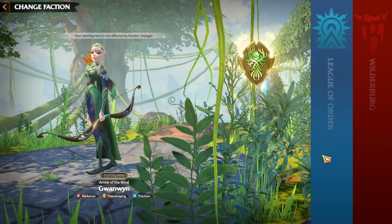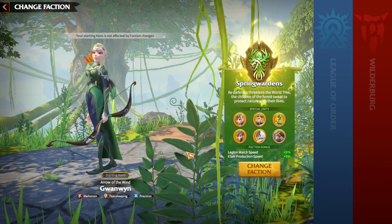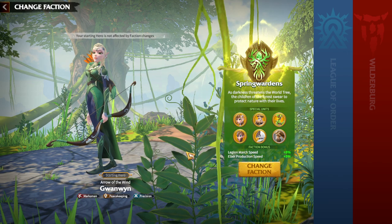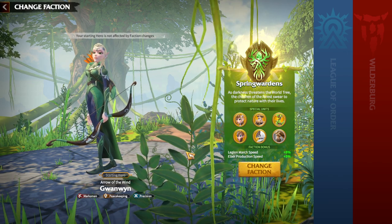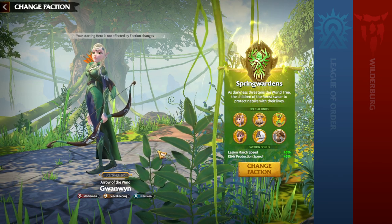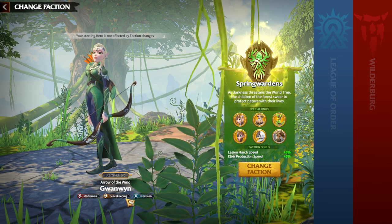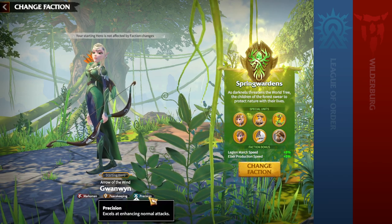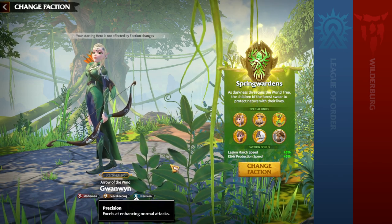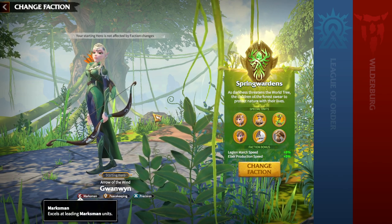So Wyvern Riders take second place, Celestials first, and Forest Eagles third. Now let's talk about starting heroes for each faction. Starting heroes really matter because they're the first heroes you'll awaken and play with. For Spring Wardens, Gwenwin is totally fine — not the best, not the worst, better than average. I like that Gwenwin as a marksman hero has the Precision talent tree, which I think is the best talent tree for marksman legions.